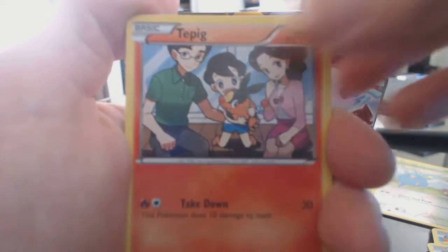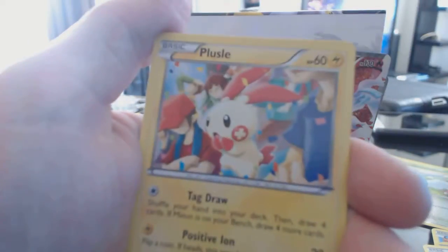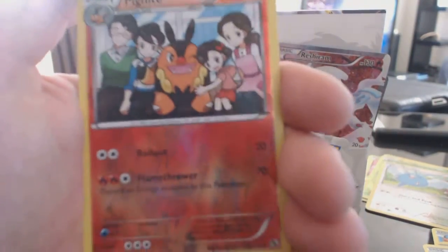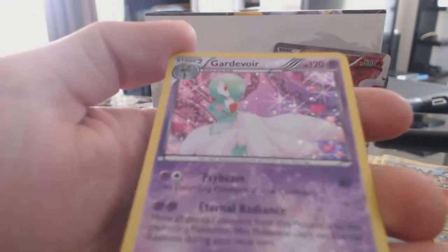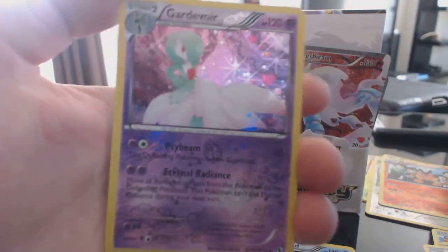Tepig, Gothita, Swablu, Vulpix, Curlia, Plusle, Energy Switch, Bisharp is our Reverse Holographic. A Seismitoad Non-Holographic Rare and a Guardvoir. Never noticed that silver spot right there — hm.